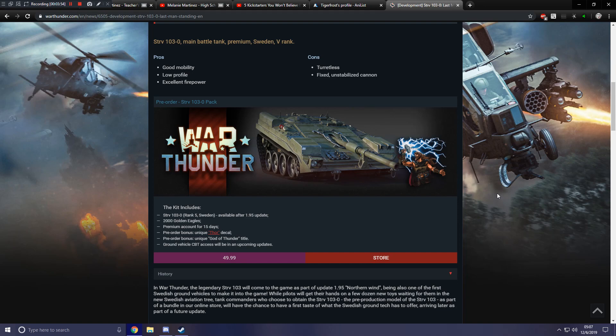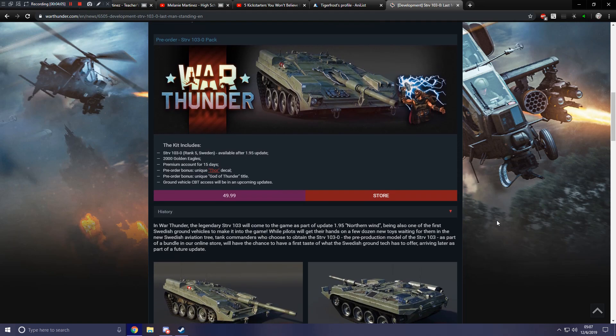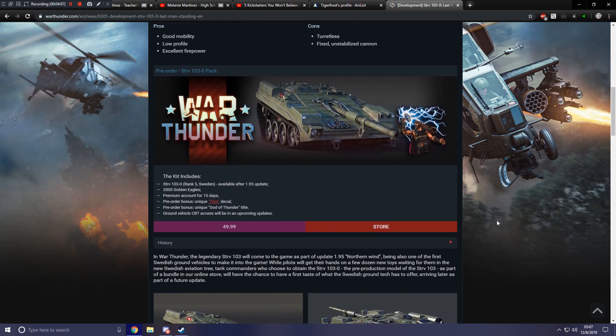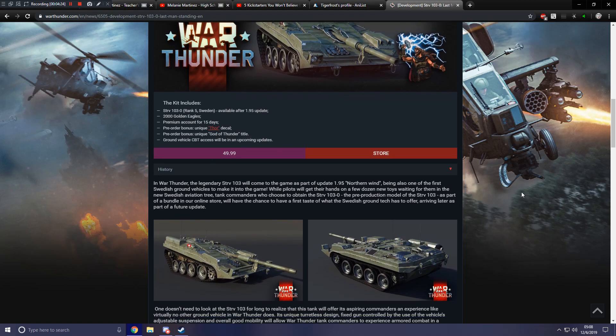I'm assuming that means they're doing what they did with Swedish aviation — there's not going to be a ground tech tree right away, but we will get their premiums, and then their ground tech tree will come later. Because it says access will be in an upcoming update, so I don't know, I'm assuming that's what they mean by that.